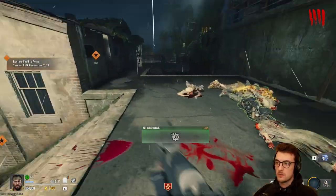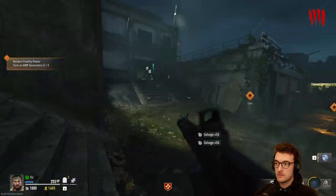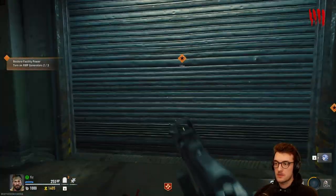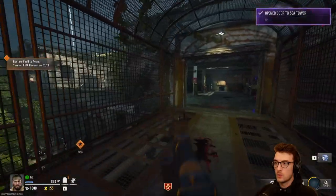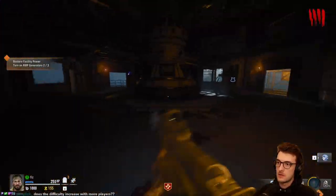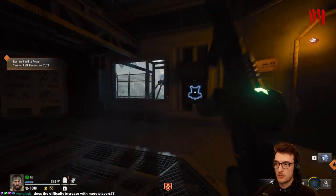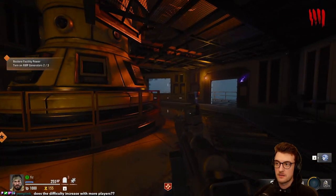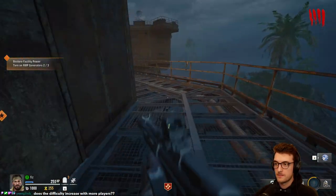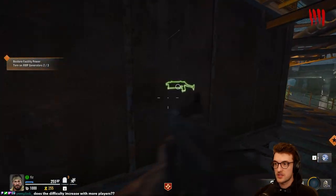We'll continue. I don't want to grab the nook but I would take the scrap. 1250 for this next door. Oh, this is a tight corridor — this is what makes zombies stressful. There's an armor upgrade and a zipline. Is this elemental pop? It is. Must turn on the power first. We've seen this in the trailer — this section here.